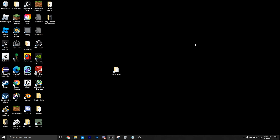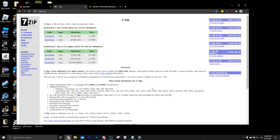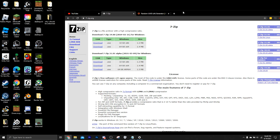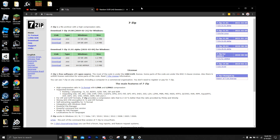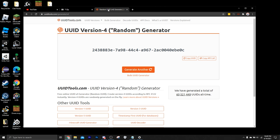So before you really get started, you want to have three things. First, you want to have 7-zip installed, which is just a program that lets you extract and change folder or file types a lot easier. That'll be useful for later when we're done with our pack. We're also going to be using a website to generate UUIDs, which is for our pack's manifest, which I will show very shortly.